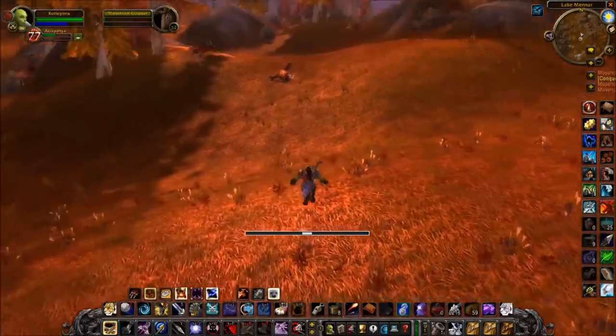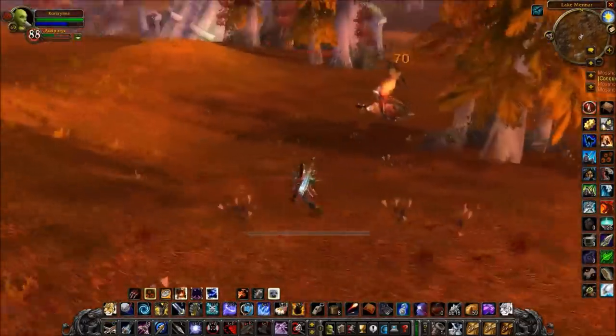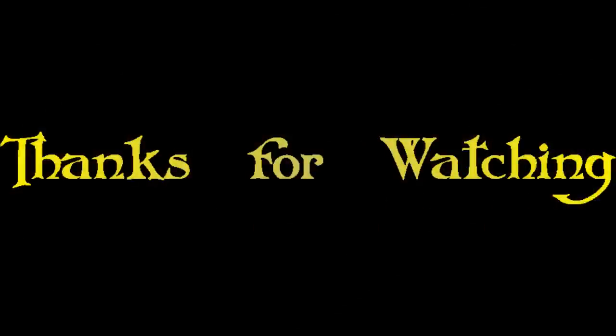The next section will be talking about how to use your pet effectively, how to use Feign Death effectively, and then a trapping guide.